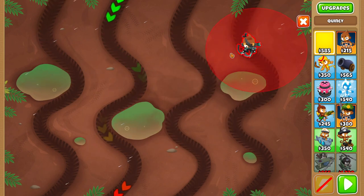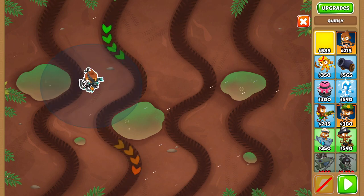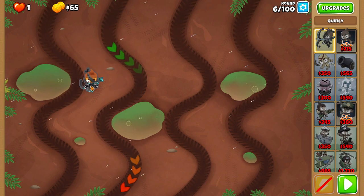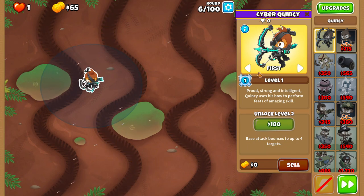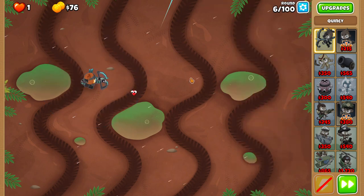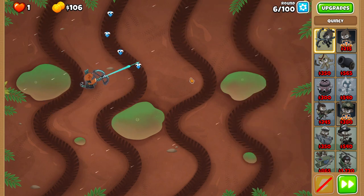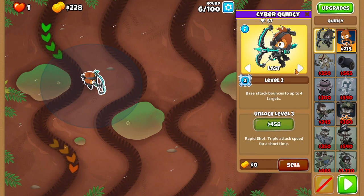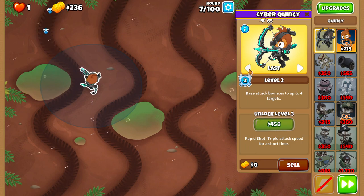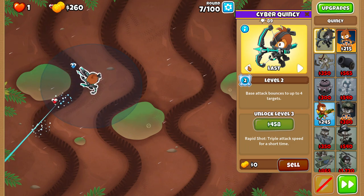First, we'll start by putting Quincy right over here. A visual indicator I would use is the outer tip of his range hitting the outside of the track. If you do that right, you shouldn't have to micro him at all for round six. If you got the placement just right, the only thing you'll have to do is put him on Last until the end of the greens, then switch him back to First.